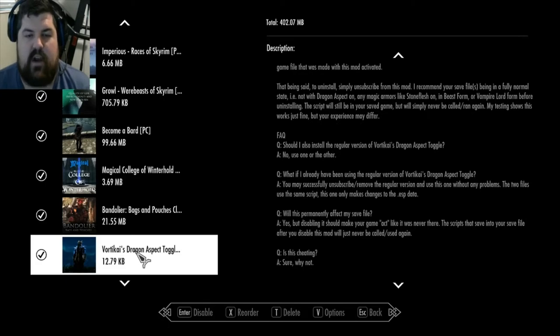Dragon Aspect Toggle - so instead of being once a day for 60 seconds, it's turning off and on whenever you want. It's actually really nice. Is this cheating? Sure, but why not?